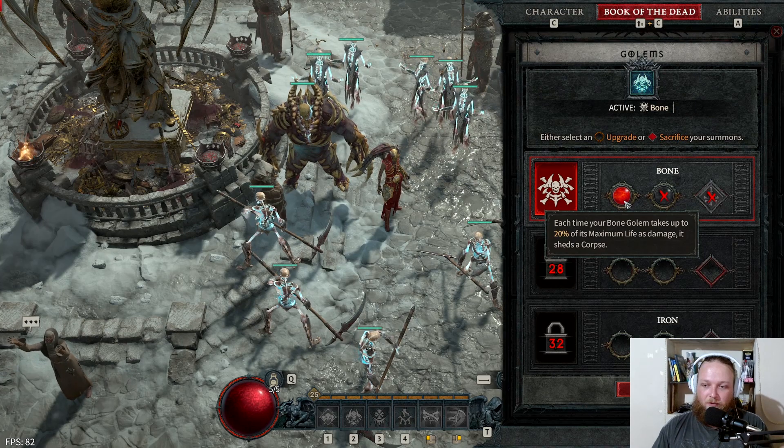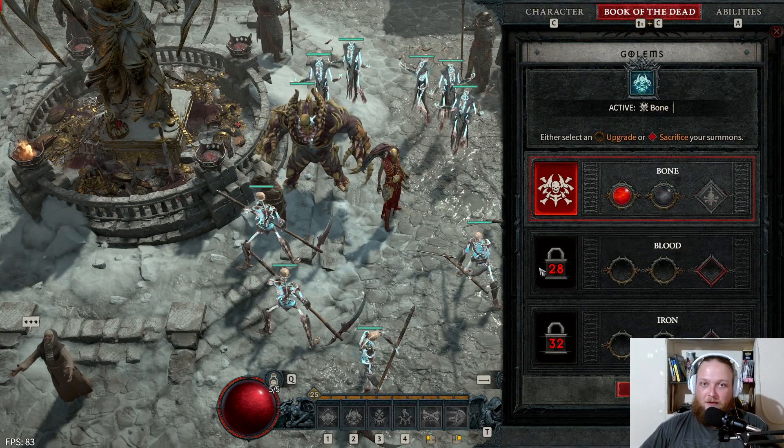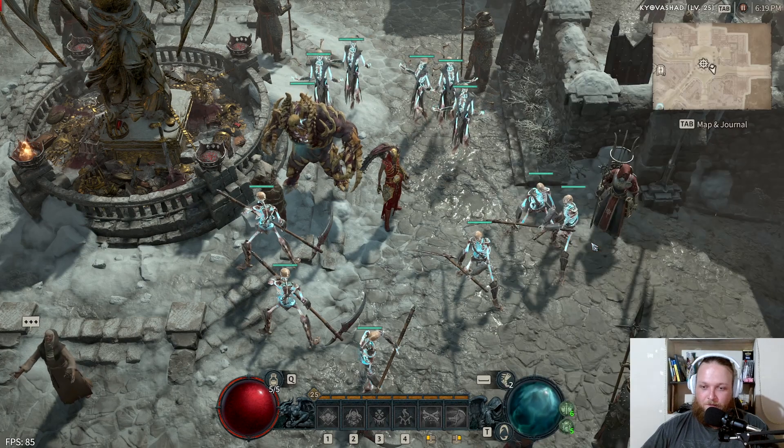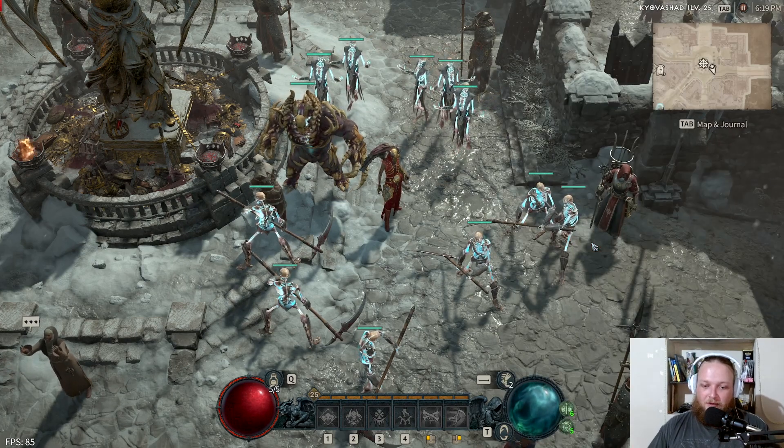For golems, we take the first option — golems drop a corpse and they take 20% of maximum life as damage but also get healed when you use the heal. That covers our Book of the Dead setup.